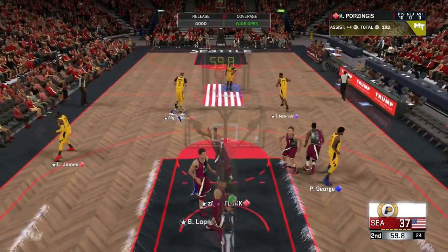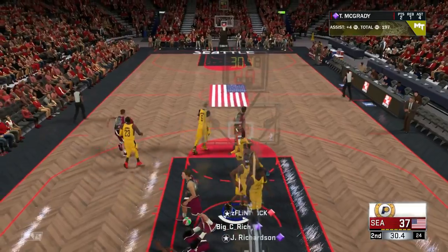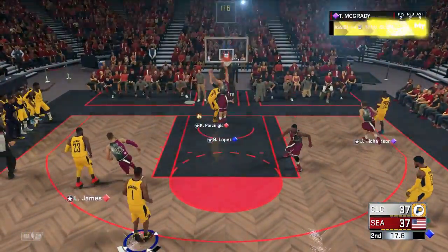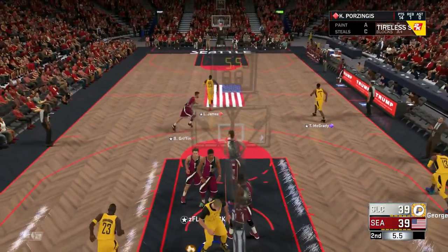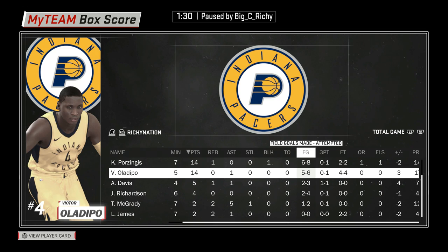We're finally getting some fouls on the fast break. Porzingis stepping it up — take advantage of the post. There we go, Porzingis baby! A little trail cheese for you — trail mix. Paul George throwing it over to Jason Richardson in the Hall of Fame poster. Good rebound there. We got Porzingis on Brook Lopez, and Brook Lopez is a snail. Update at halftime: both tied at 14 points apiece. Porzingis one rebound is a little upsetting — he doesn't have badges. One block, six-to-eight, zero-for-one from three.